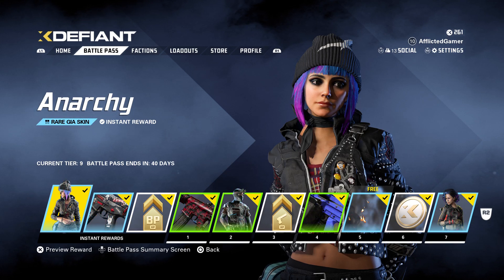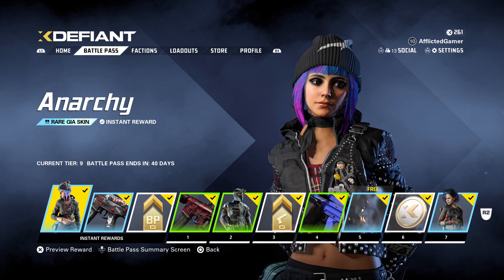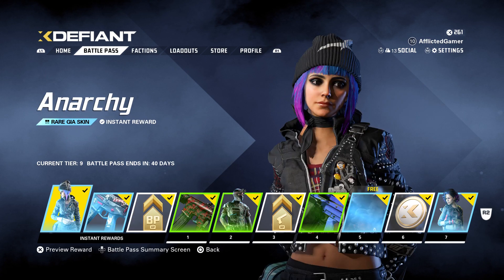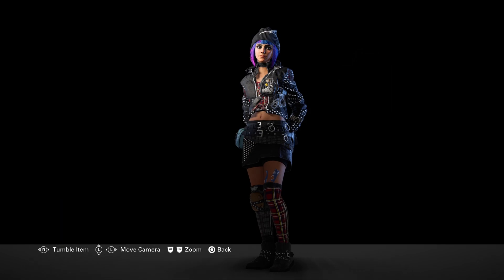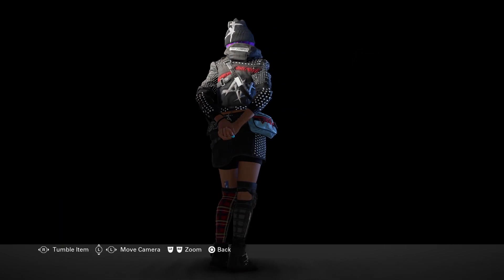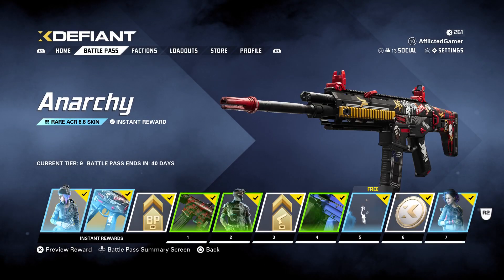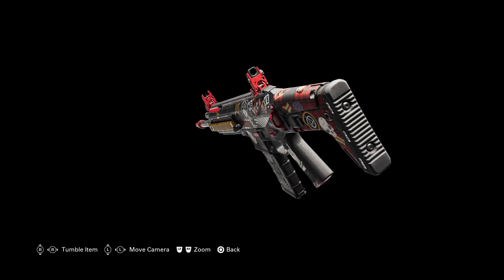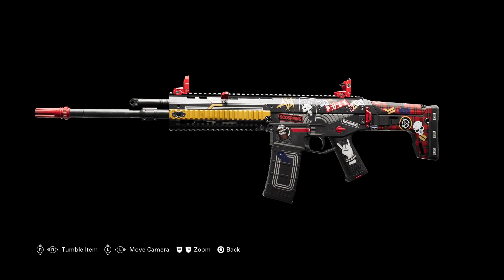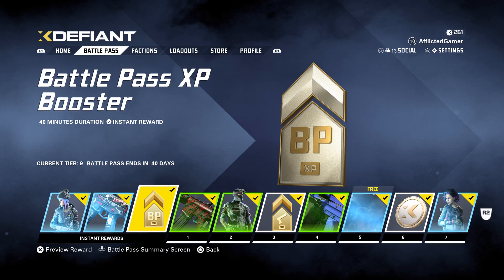So let's check everything out. If you buy the premium pass, you get three instant rewards. The first one is an anarchy skin for Gia — I think that's actually not too bad of a skin. Then we have a skin for the ACR which I really do like — I like black and red, so definitely a fan of that. The last free thing is a 40-minute XP battle pass booster, which I always welcome.